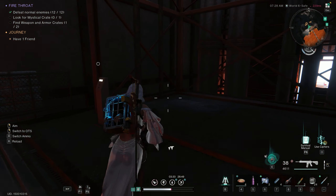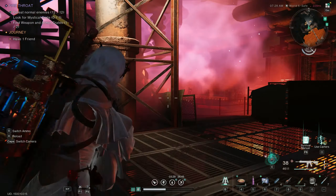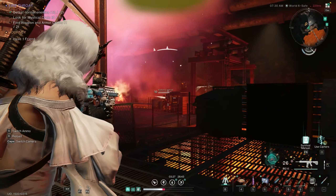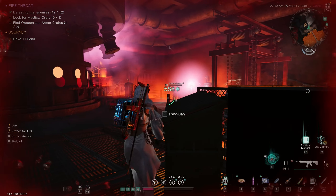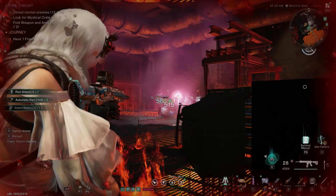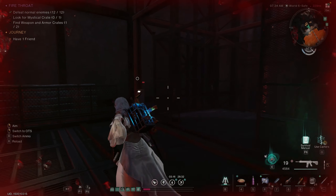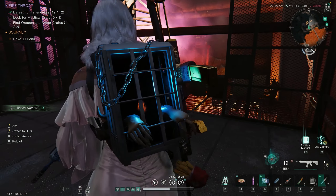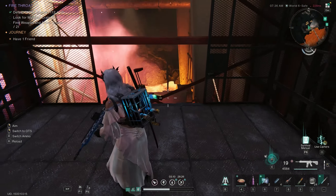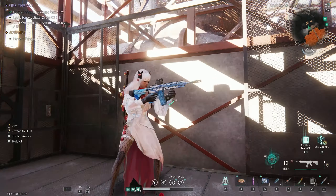Once you've done that, quickly run past these dudes because you will be taking damage from the chaosium in this area. You'll have to wait for the elevator to come down, so just chill out for a second — there's also a bin here you can loot. See how we're taking damage, so let's get out of here. Once you're towards the top you won't be taking damage anymore.